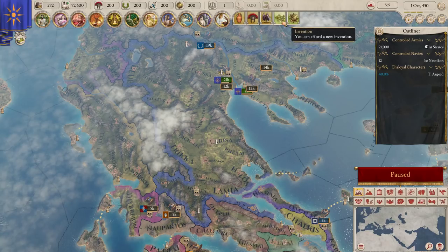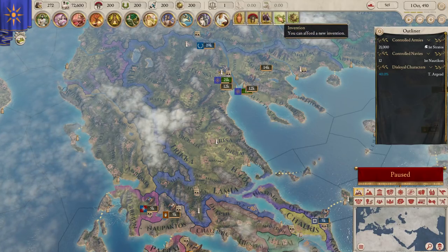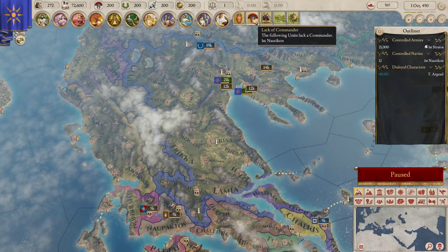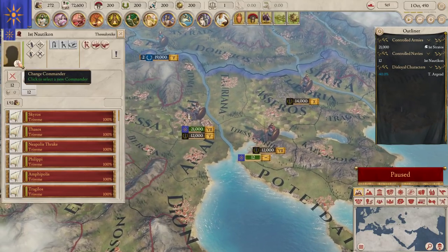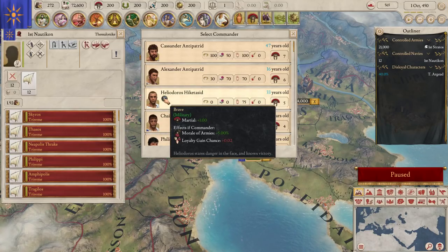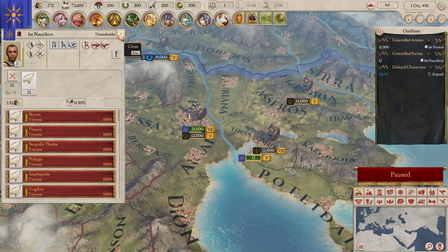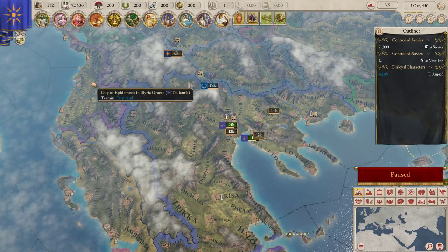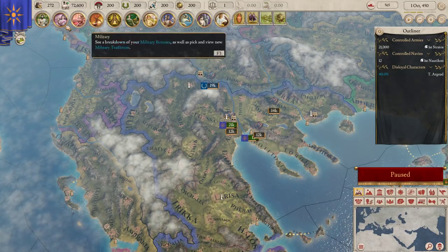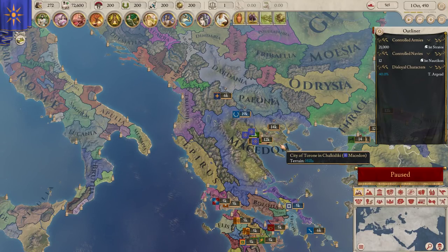The game also has UI alerts on screen that give you important information. This is telling me I need to put a trade route in place. This is telling me I need a commander - though I have one now, it just hasn't updated. And I also need a commander for my boats. I'll put Heliodorus in there. I'm going to be watching out to get better people in government with higher skills like marshal. The alerts are also telling you to look at technology and religion. And that's it - once you do those things you're kind of off to the races.